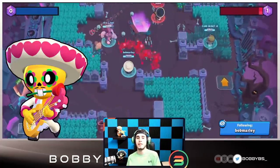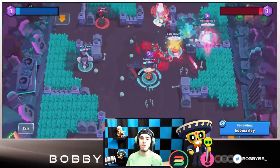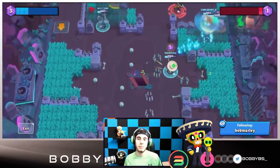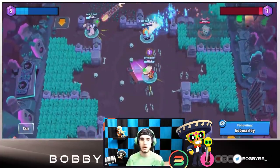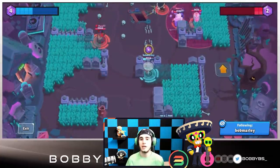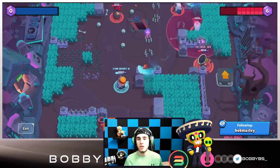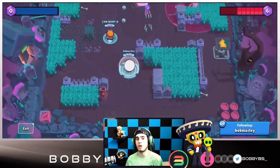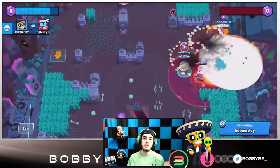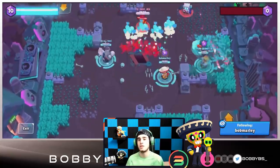Coming in at number four we have Poco. Poco has been at the top of gem carriers for a very long time. On very open maps he does struggle a little bit — longer-range brawlers like 8-Bit and Piper excel there — but on most gem grab maps Poco is one of if not the best gem carrier. He's been in the meta as a gem carrier since beta almost three years ago. He doesn't have that much range or damage, but the amount of heals he gets off to teammates and how useful he is in helping hold gems is just absolutely incredible.